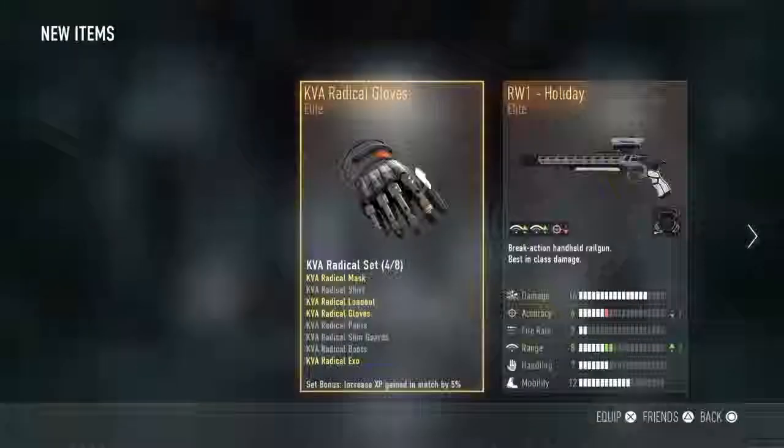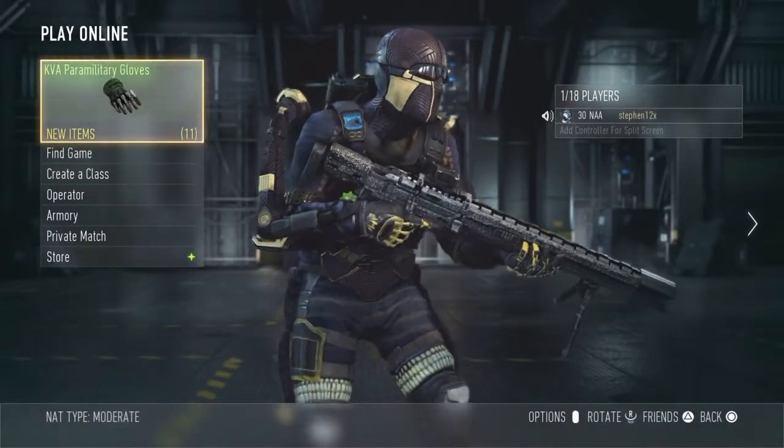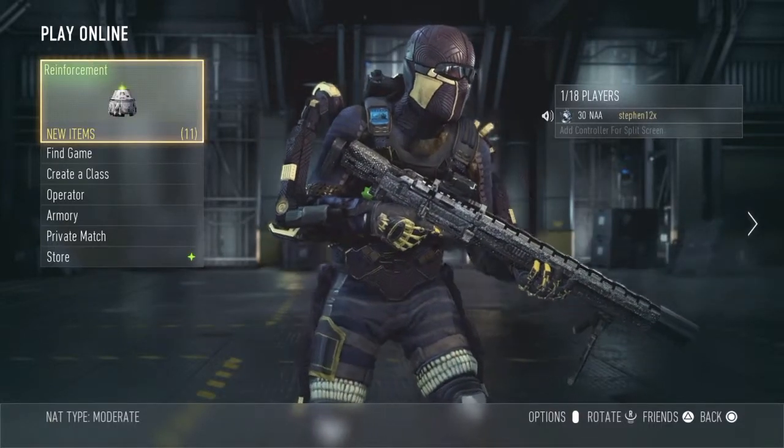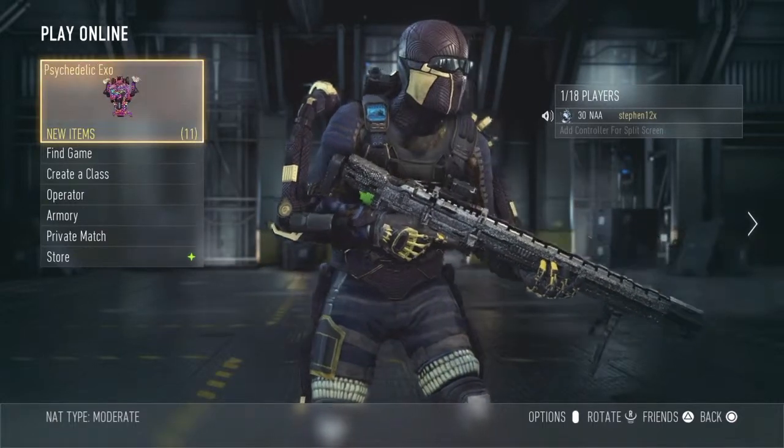The only things I'm actually going to use here is probably going to be the Holiday and the Tumbler, because both of them would probably be in the same class for trickshotting, to be honest. But anyway, that's it for this Supply Drop Opening. Leave a like, subscribe, hope you enjoyed. I think I'm just going to end the video here.